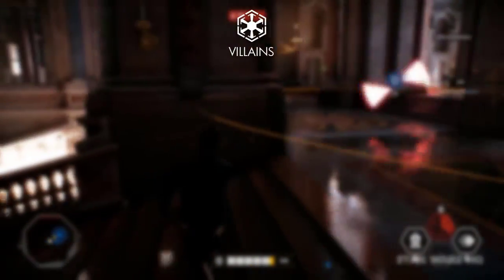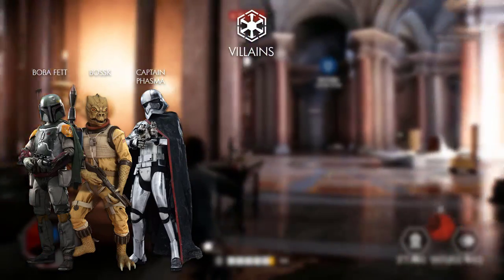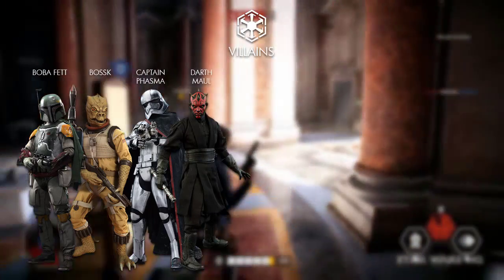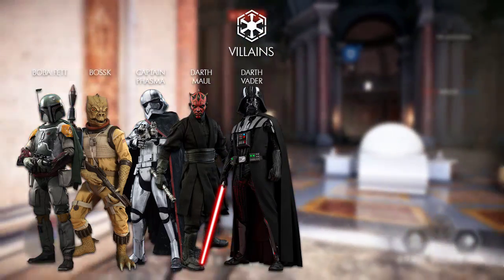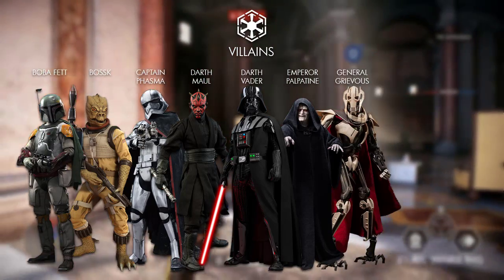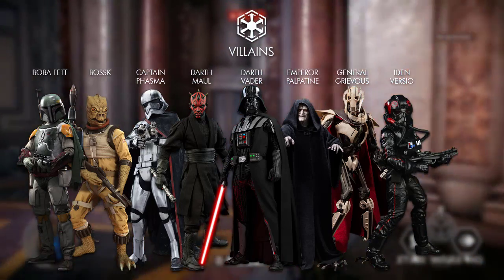Moving on to the baddies, we have Boba Fett, Bossk, Captain Phasma — which is also part of the DLC just like Finn — Darth Maul, Darth Vader, Emperor Palpatine, General Grievous, Iden Versio who is the story character, and Kylo Ren.